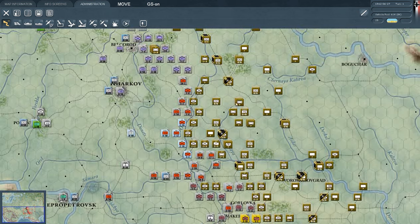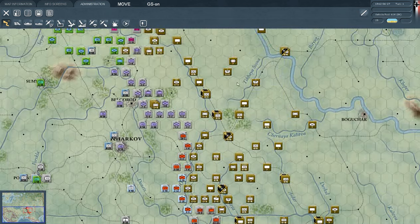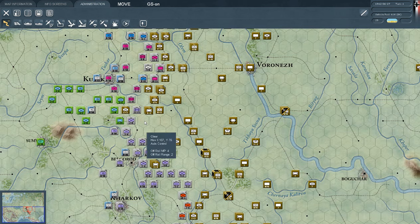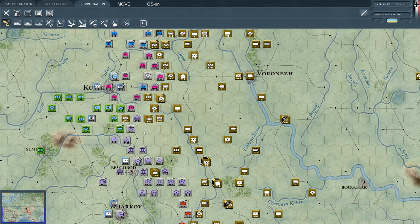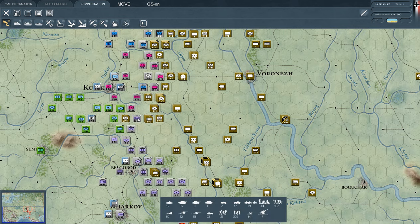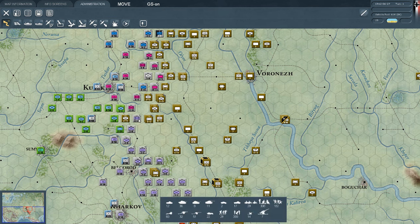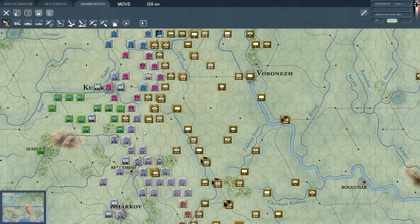I got some good pointers from Tank of Doom on how to handle encirclements like these, and also how to read my units' relative points. This screen I had on all this time did not show the defensive value — it only showed the attack value and movement points, not the defensive value. But if I press Z, I do get to see that.